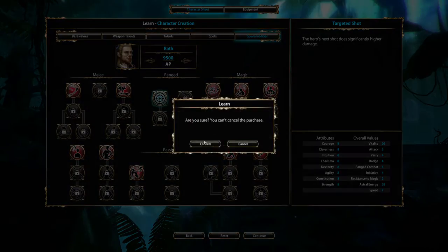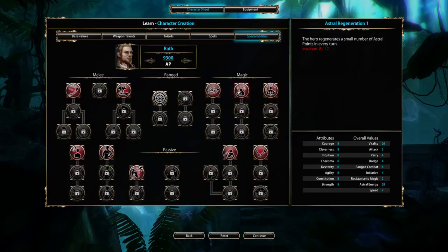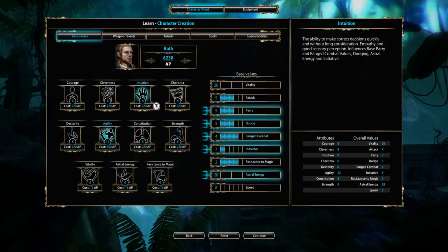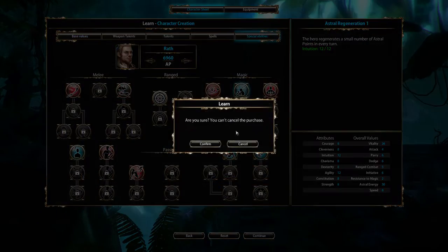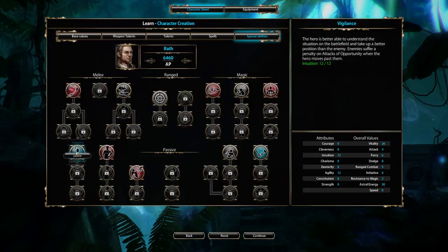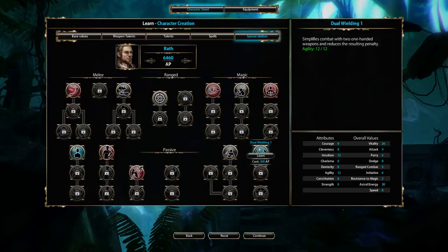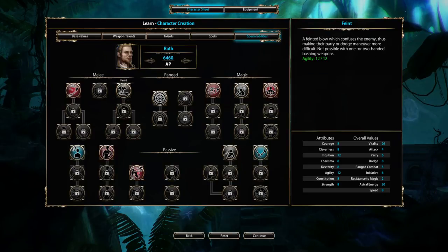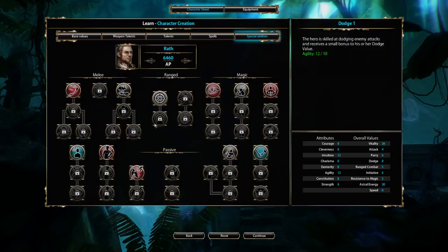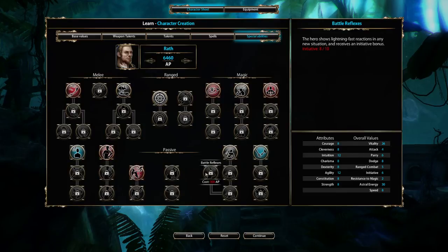Now I'll set up the character. For targeted shot I need agility of 12 and intuition of 12, so I'll put both there, then pick up feints. I'll confirm astral realization and pick up dodge, which is essential. Those are the only skills I'll pick up now — the others I'll acquire later through in-game trainers. Not all trainers teach the same things: a fighter trainer focuses on feinting attacks with high agility and dexterity, a gladiator trainer covers heavy melee, and there are magic trainers and archer trainers as well. When you find them, use them — but note their action point costs.